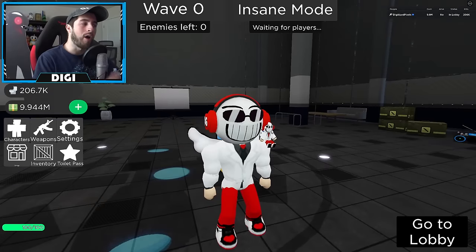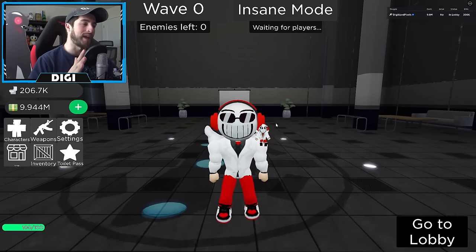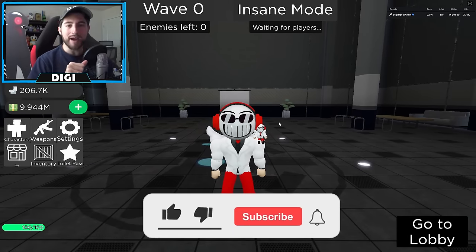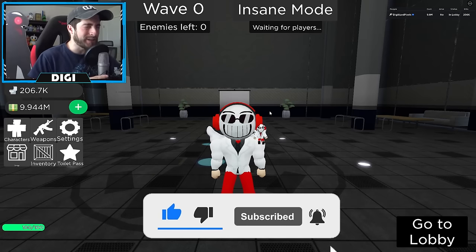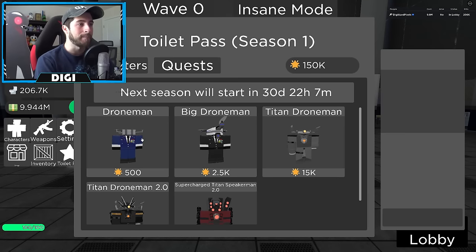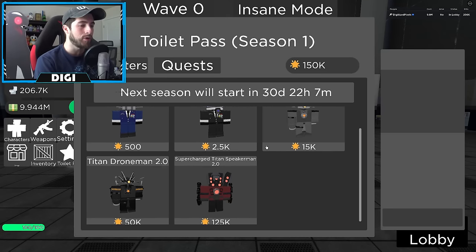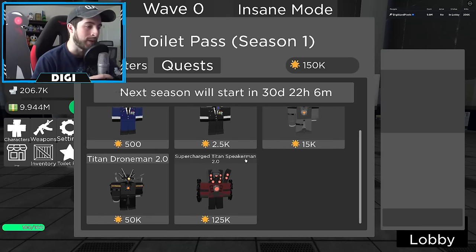We have a huge update — and it might remind you of Fortnite's V-Bucks, so get the credit cards. If you look over here you see something called the Toilet Pass. Go ahead and click on that — this is Toilet Pass Season One. You're going to see five characters: Drone Man, Big Drone Man, Titan Drone Man, Titan Drone Man 2.0, and Supercharged Titan Speaker Man 2.0.